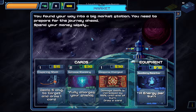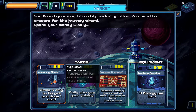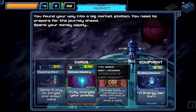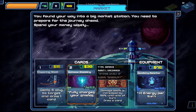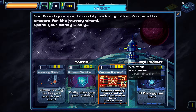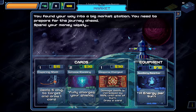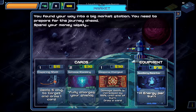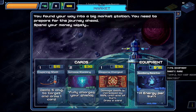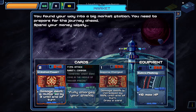Spend your money wisely. Inspiring Shot deals 5 damage to target and draws one card. Optimae Shielding fully charges your shields. Weapons Charged increases Crisis by 50% until the end of the turn and draws a card. An Auxiliary Reactor increases energy per turn — I'm gonna go for that, because it's always useful. I'm also gonna grab the Inspiring Shot for the extra card draw.